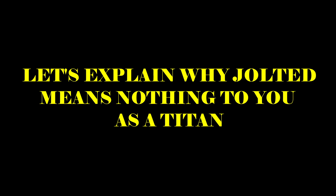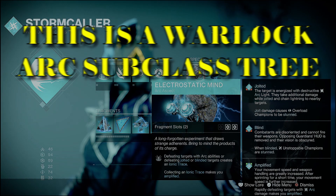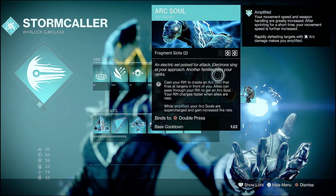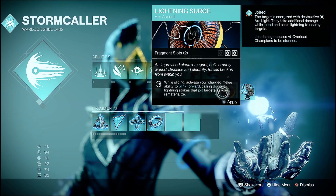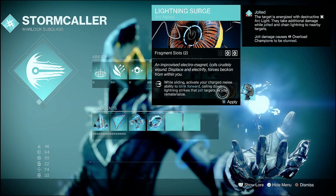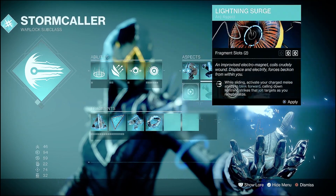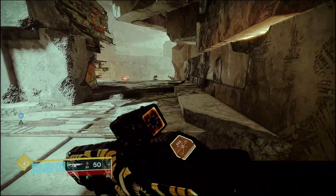Let's explain why Jolt means nothing to you as a Titan. As a Titan, your abilities range from zone control, blinding effects, and melee regen. Looking at the Warlock Arc tree: Electrocytic Mind — defeating targets with Arc abilities or defeating Jolted targets creates an Ionic Trace, collecting which makes you amplified. Arc Soul fires at targets in front of you and becomes supercharged while amplified. Lightning Surge lets you slide, blink forward, and jolt enemies. So collecting an Ionic Trace or defeating a Jolted target makes you amplify — which grants Warlocks other abilities. For Titans, Jolt means nothing.